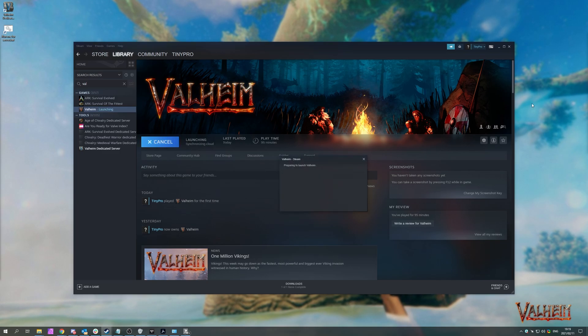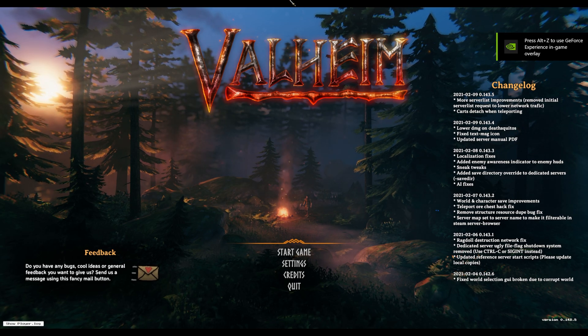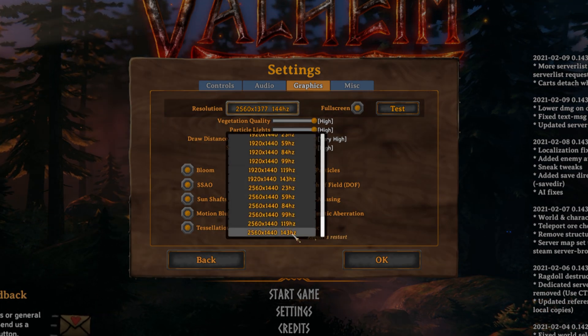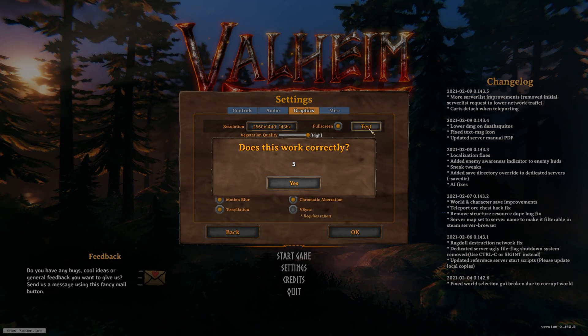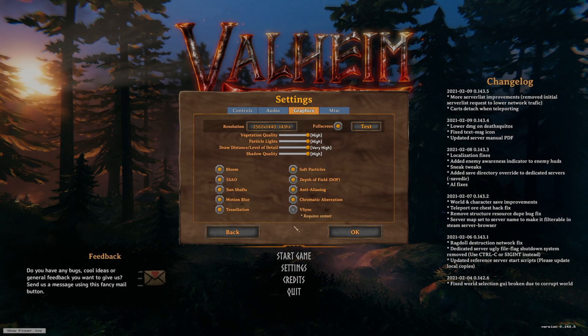Simply launch Valheim. If yours launches in a windowed mode where you can see the bar at the top or your start bar at the bottom, simply click on the game window and hit Alt-Enter to toggle fullscreen mode. After proper fullscreen mode is enabled, you should immediately notice higher FPS. But if you're left with black bars, click the settings option, head across to graphics and choose the correct resolution, which for me is 2K. Then make sure that fullscreen is also checked and click test instead of OK. If everything worked fine, click yes and we're done here.